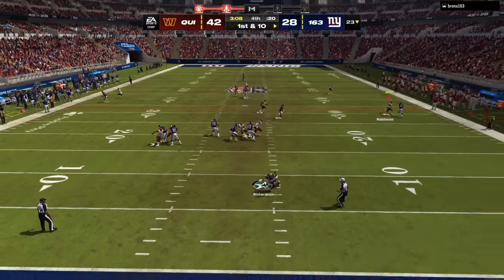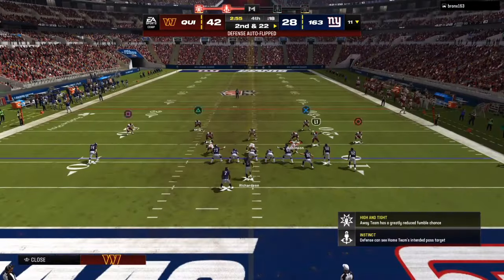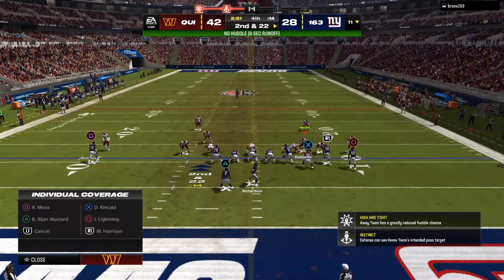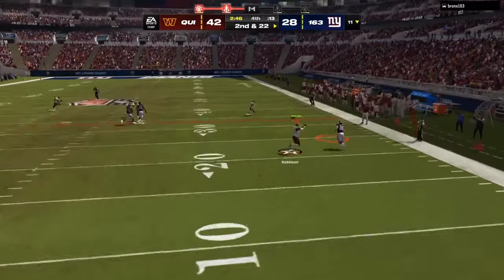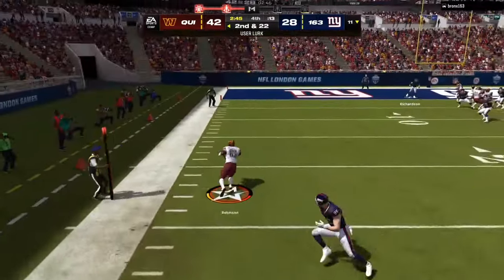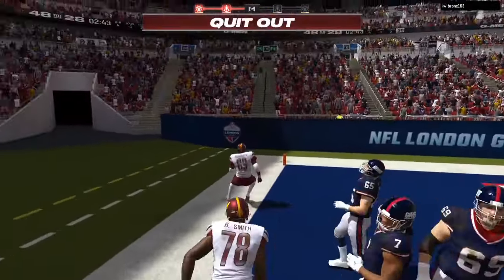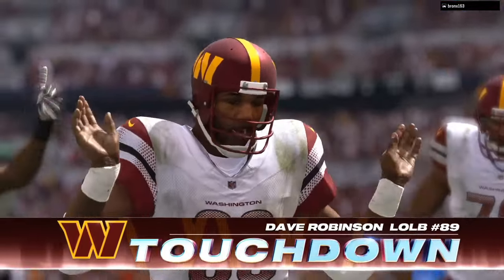Back on defense — as you can see, if they let that running back go out, instant pressure every single time. Gun bunch, tray, trips, gun bunch strong, shutdown — all these adjustments will be in the ebook. Shift your linebackers away from the strength. If they flip the play, you flip the play. All the adjustments are going to be in the ebook.